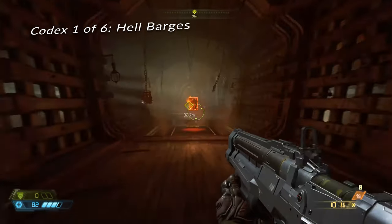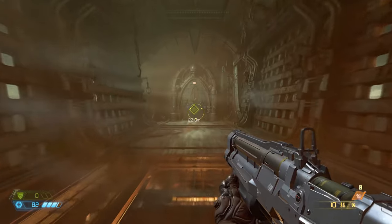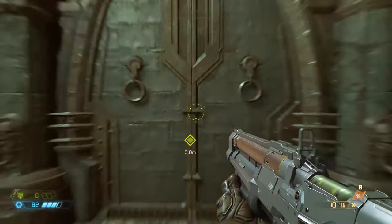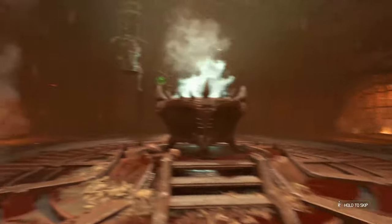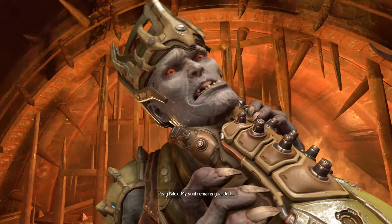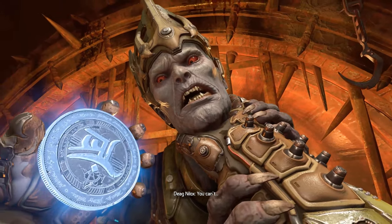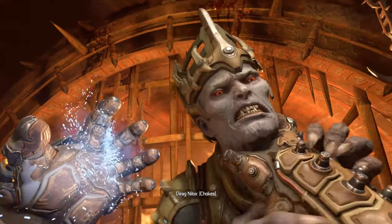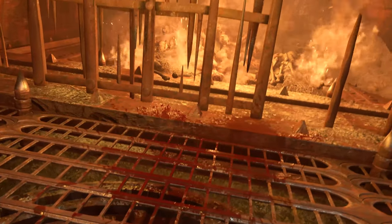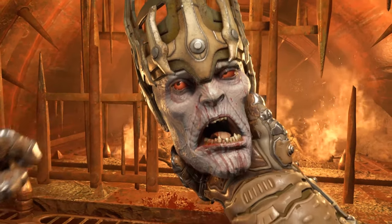The next item here is a codex for hell barges. Continuing on, there are six codexes in total. We've got a cutscene here — I love how he straightens his crown.